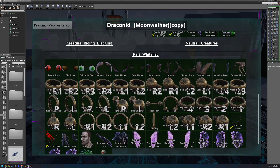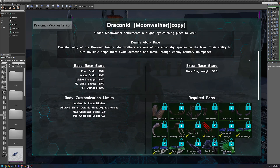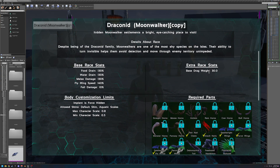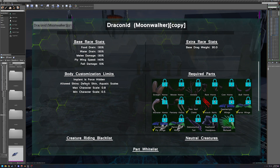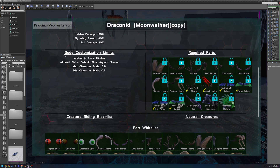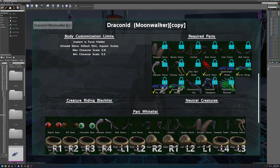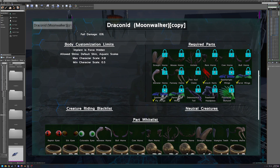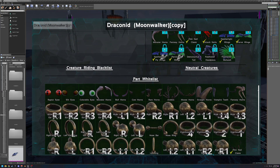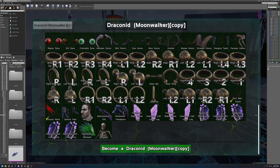This will have all the description of your race. The race kind of dictates things like your base stat multipliers, your base drag weight, body customization limits, and all this stuff that is listed. You can take your time to look through it. If there's nothing listed under a certain thing, that means everything is normal and there's no customizations there.